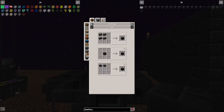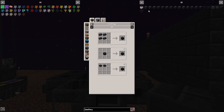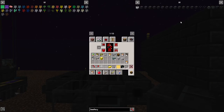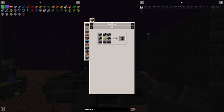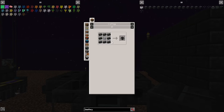Now let's go into the brain of the smeltery — the smeltery controller. The smeltery controller is made with eight seared bricks like this, and you get yourself a smeltery controller. Next, you want to get yourself a seared tank. The seared tank is the heart of the smeltery — it is the fuel. It's eight seared bricks with one glass, so you get yourself a seared tank.